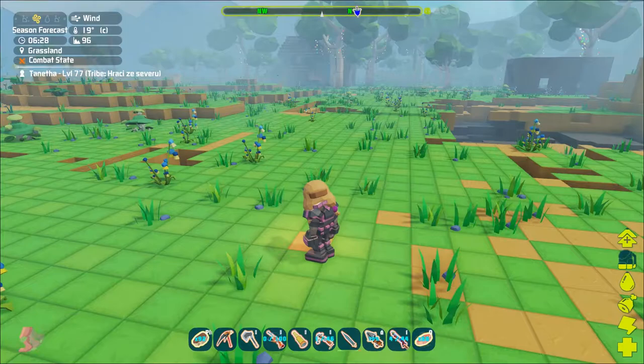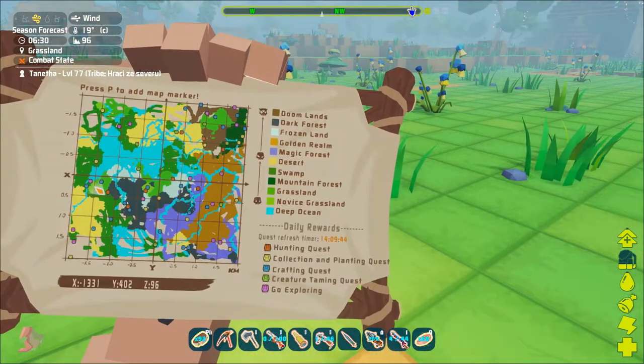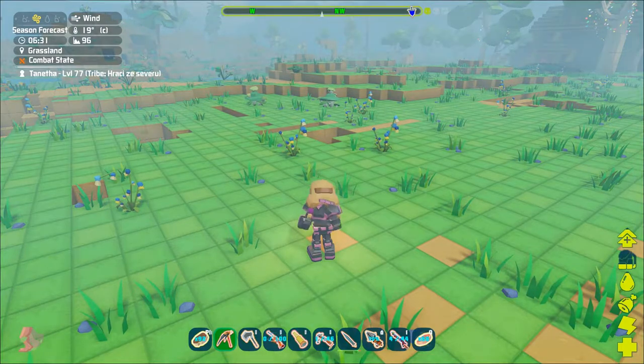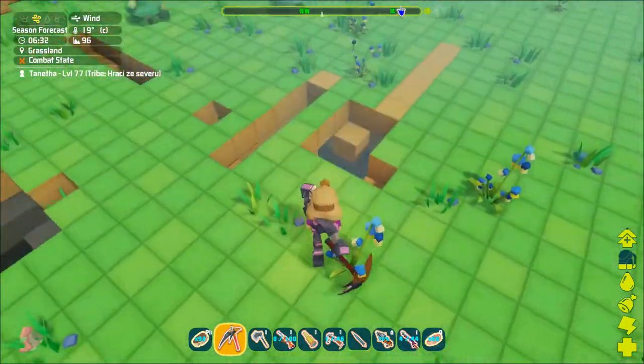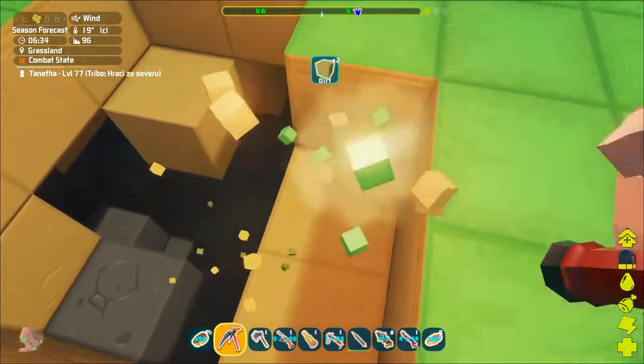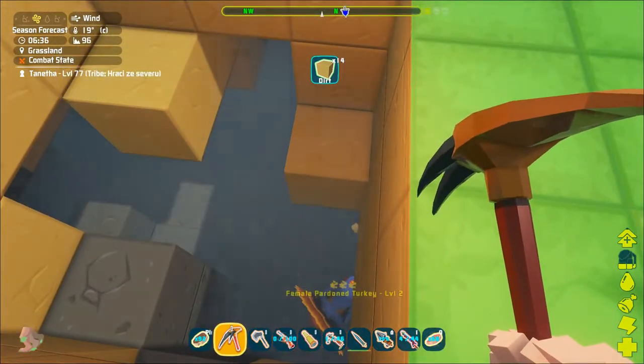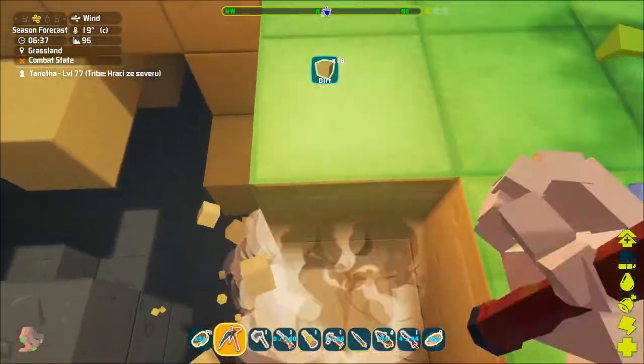Hello and welcome to the PixArk video tutorials. In this video we will be taming the Sarko. These crocodiles can be encountered in the swamp biome. Killing one will get you meat, leather and also a bone.